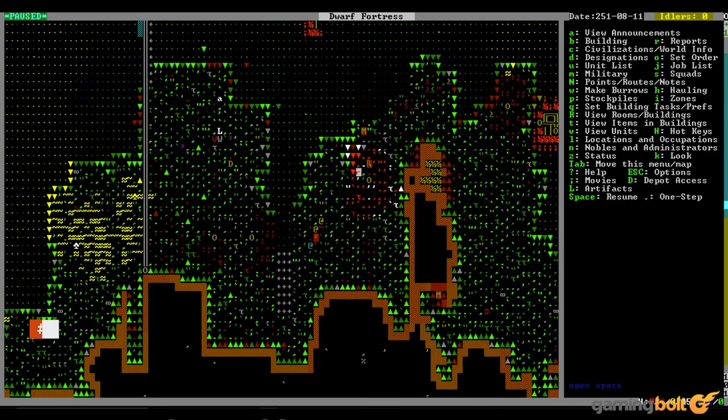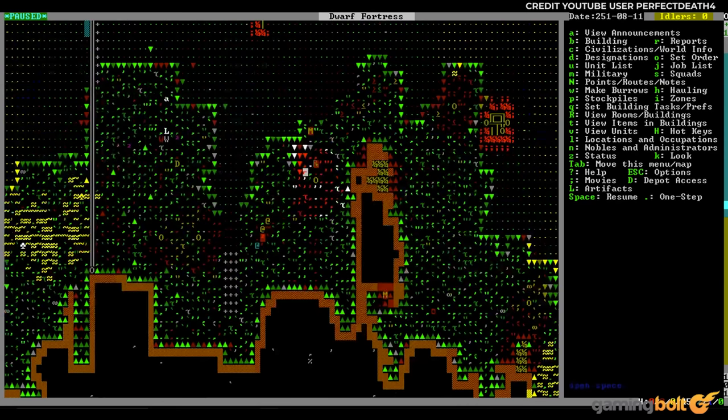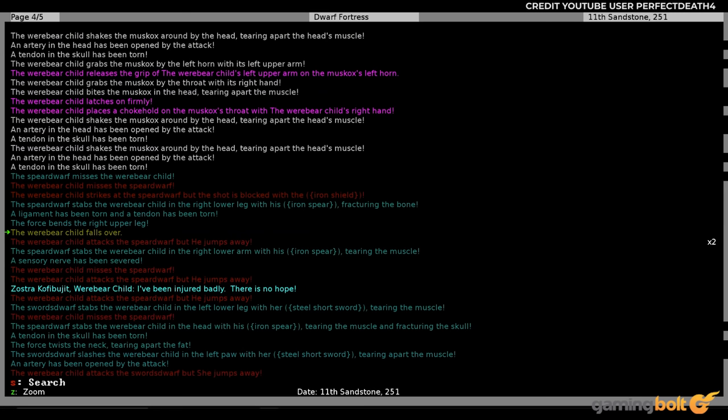Dwarf Fortress: For a game famed for utilizing player imagination as much as its deep gameplay systems and complex mechanics, Dwarf Fortress still packs an astonishing amount of depth into its combat. Practically every living thing in the game is damageable down to a micro level — this means you can target skin, teeth, individual fingers and toes. It's even possible to target an arrow to your foe's ears, keeping them alive but burdening them with everlasting scars. Mind-boggling.